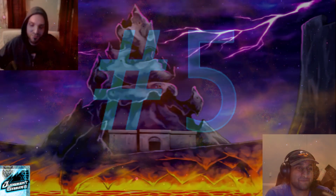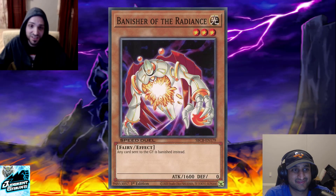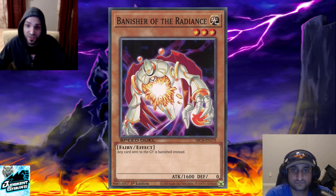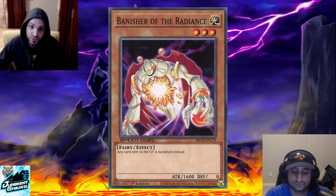Number five: Banisher of the Radiance. This card is still great and still affects multiple meta decks. Against Crystal Beasts it can totally shut them down — if they don't have the right hand to deal with it, they can't activate any of their Crystal Beast traps. Put protection behind this Banisher and they might just be out of the game. Against Cyber Angels, if you get this out early enough, your Machine Angel Rituals are getting banished so they can't use them as protection, and the monsters tributed for ritual summons get banished too — so no Azeana shuffle-and-destroy effect.